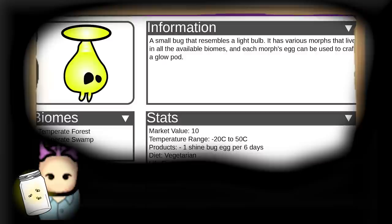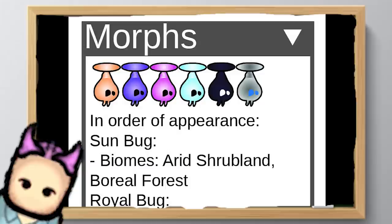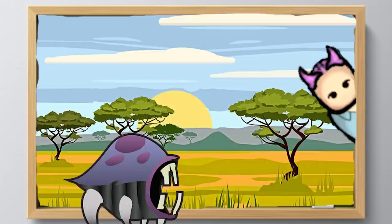Next up — hey, who turned off the lights? Can someone bring me a torchlight, please? Thank you. As you can see, the Shine Bug is a light-producing insect that resembles a light bulb. Its eggs can be used to craft glow pods, which are basically torches, and it comes in a huge variety of morphs in different biomes. Note that unlike other creature morphs, the Shine Bug's variants are purely cosmetic and don't offer any advantages or disadvantages over each other.